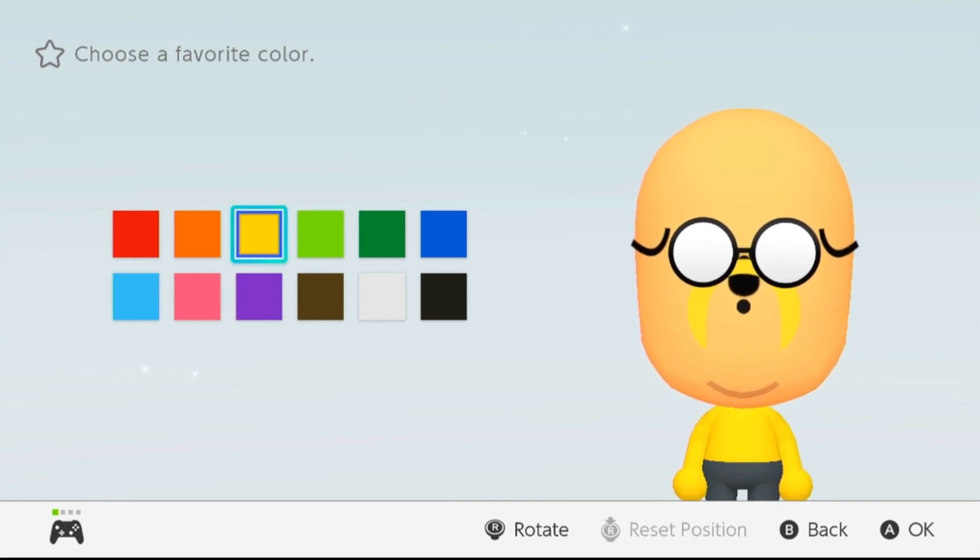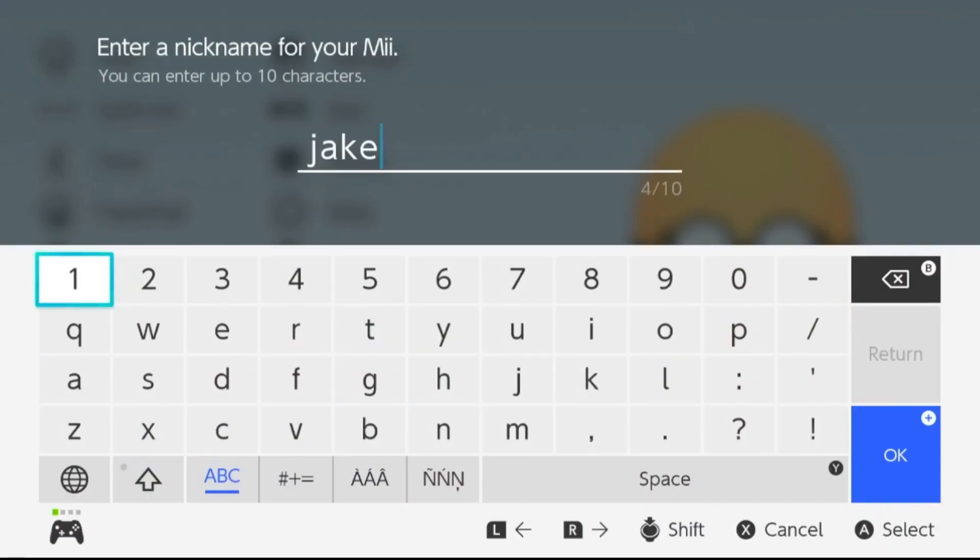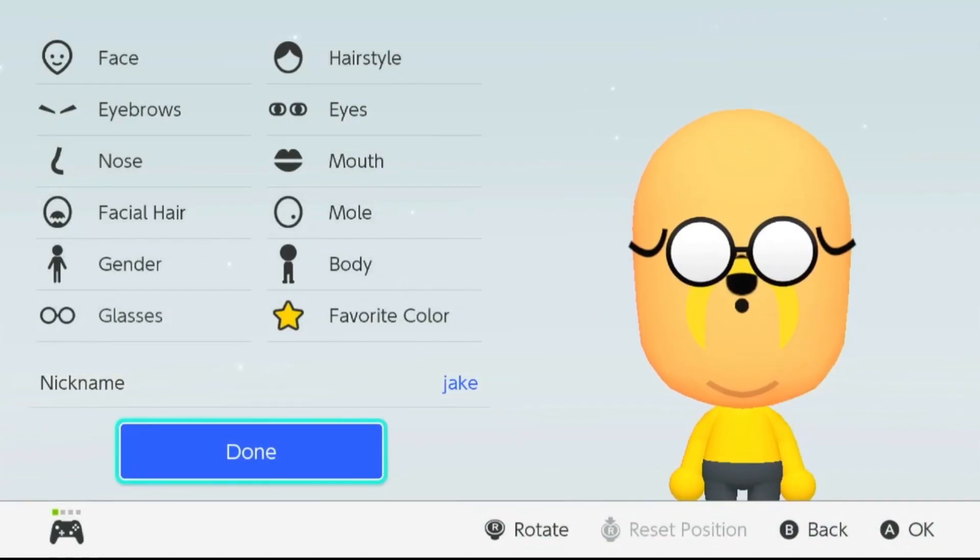Next we want to choose his favorite color — his favorite color is obviously gonna be yellow, because that'll make it so his body is mostly yellow except the pants part. Next we choose his name, which is gonna be Jake. Here is Jake right here and this is how we do it — thank you for watching, please like and subscribe.